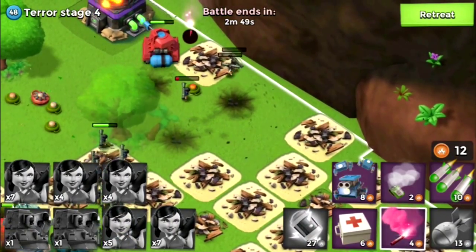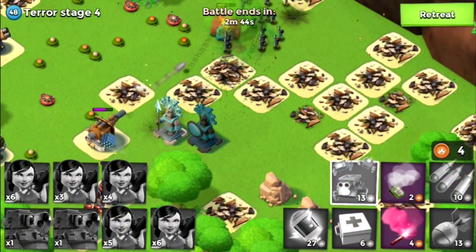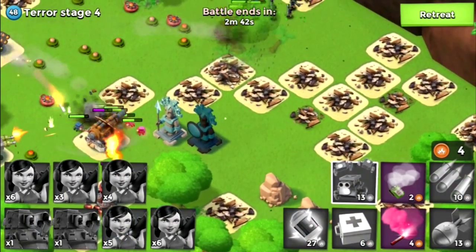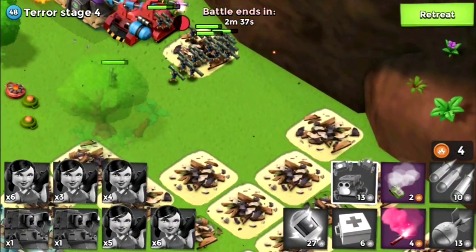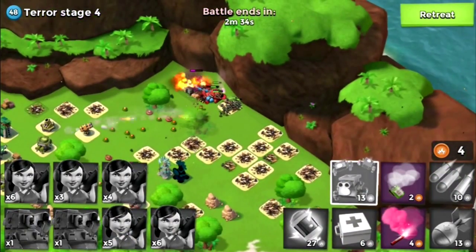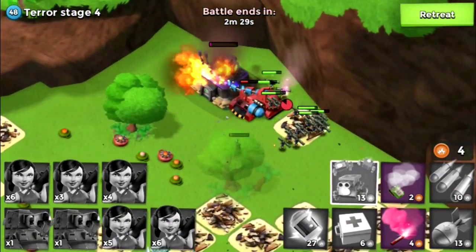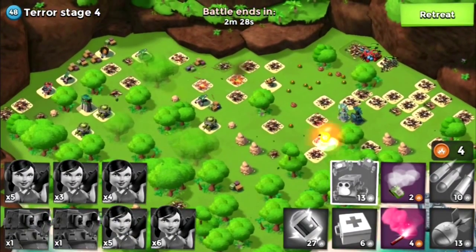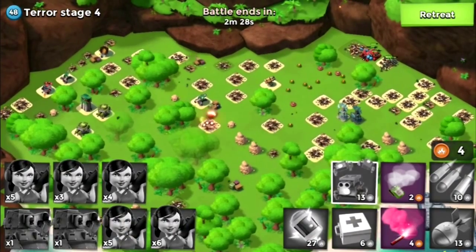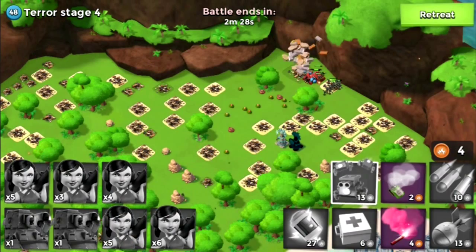That was deadly, guys — that was deadly. Critters? All right, that was a fail — placement of critters. It's just a distraction. We're going to take it out — oh no, what are you doing guys? But we might take it out still. I know I probably won't be able to do Terror Stage 5. That was kind of a bad fail. All right, we got it down, but remember I can't retrain. And I've lost 22 Zookas — oh my goodness.